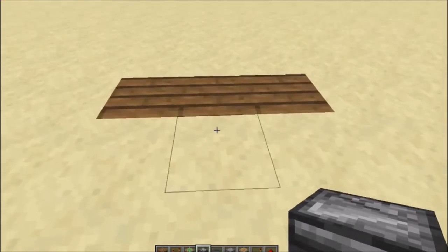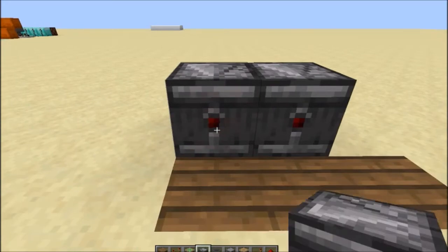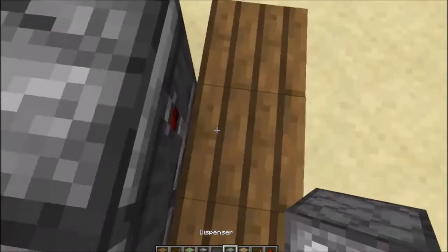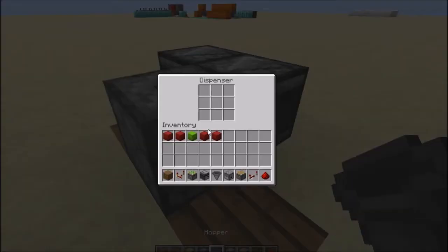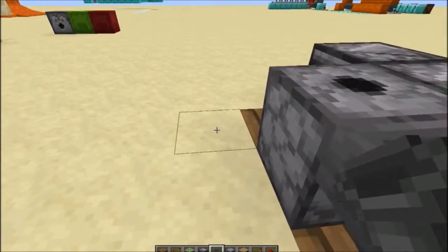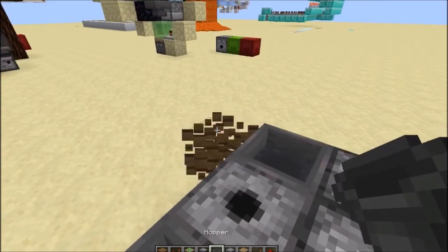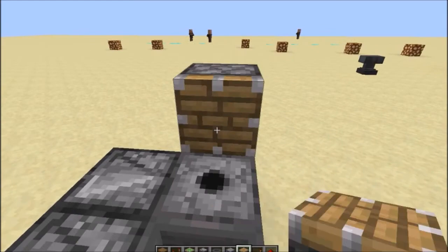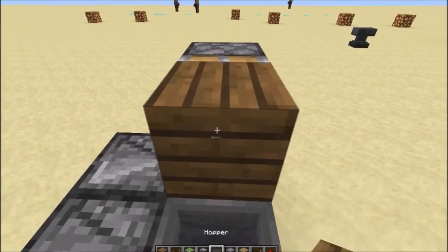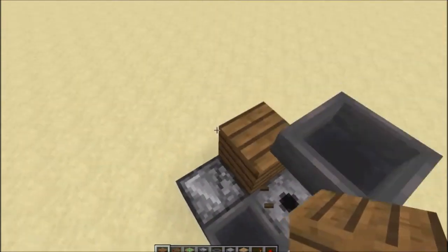This is going to be the front layer — you're going to be stood behind this line. Come one block behind and place two observers facing forward, then come up and place the dispenser facing upwards, then a hopper running into that. Place a temporary block with a hopper running into that and break that block. Then get a piston and place it on top of this hopper facing this way.